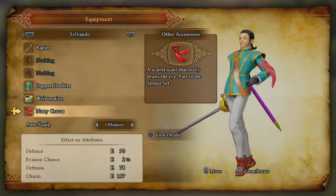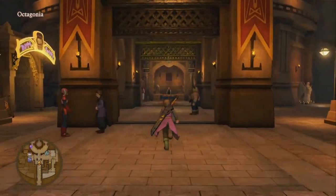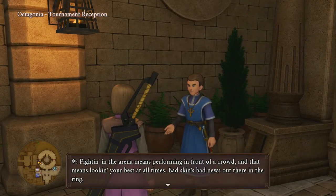Hey guys, welcome back to a brand new video. In today's Dragon Quest 11 video guide, we're going to be showing you how to get the Spruce Set, which is a costume for Sylvando. The first thing we have to do is go to the town of Octagonia. If you don't know where this is, just continue through the storyline and eventually you will come across this town.